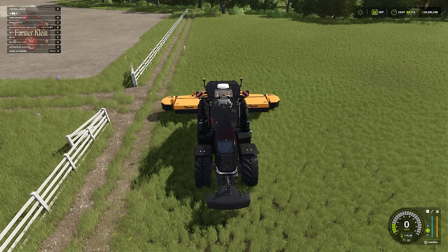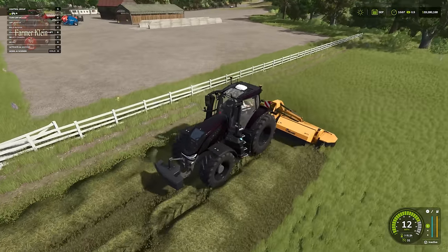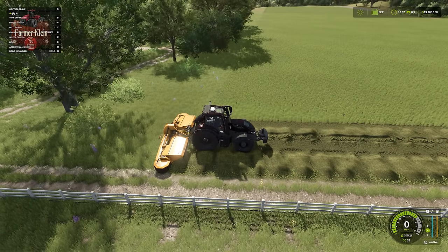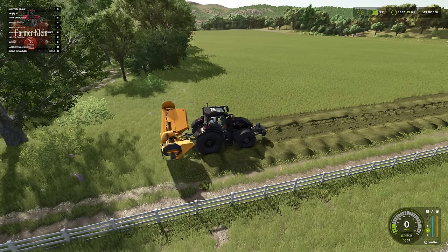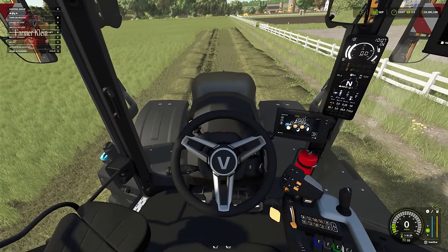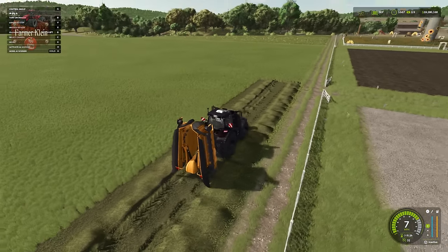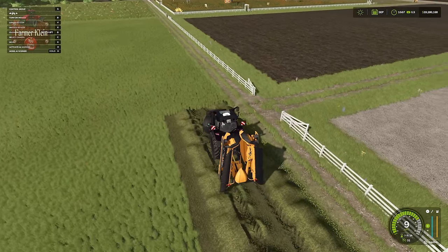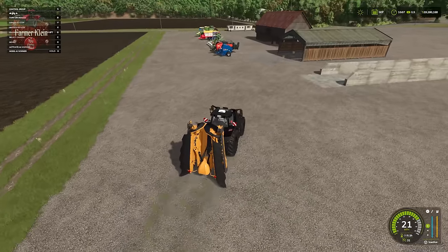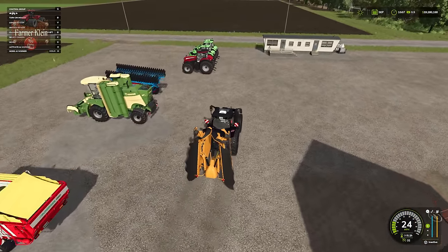We line ourselves up, lower the mower, turn it on, and drive forward — and we're mowing with the Duet. It's a neat mower. When done, we shift B again to cycle back to a forward drive position, so W is forward and S is reverse as normal. This mower came forward from FS22 into FS25, and I feel it's sometimes used incorrectly when attached to the front — that's not how it's intended.